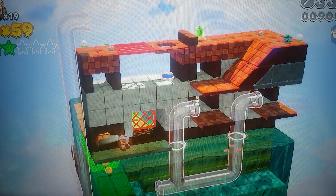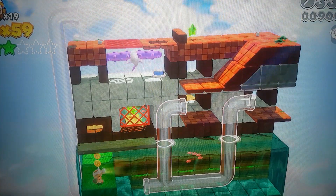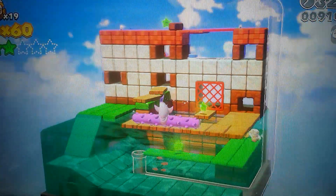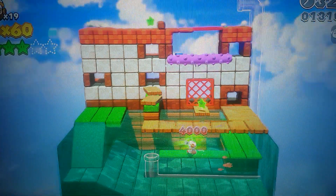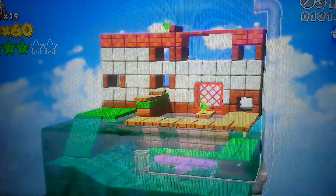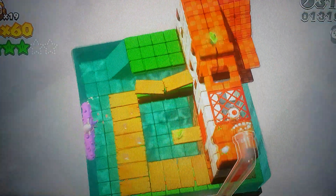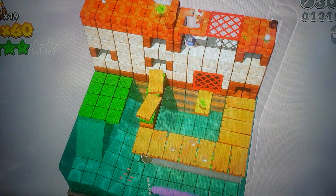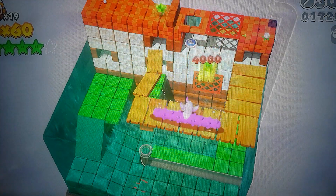From here you'll see there's nowhere to go except that way, so you have to drop down onto this platform. You don't take any fall damage as Captain Toad, so you're alright. Slowly walk along here and grab your star. You can then go through the pipe, go all the way up to the top, then go down here and step on this P-switch. Step on here and grab a star.